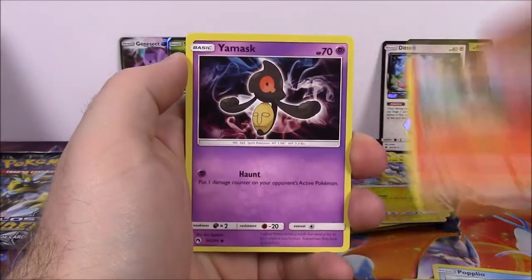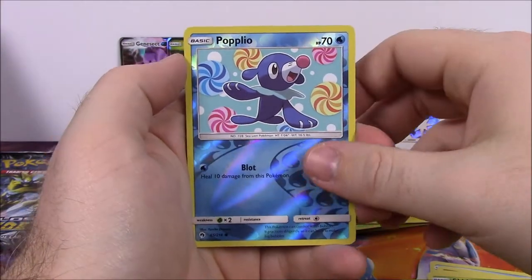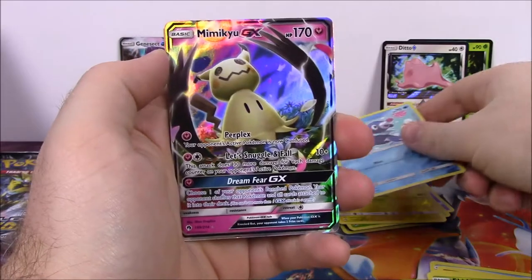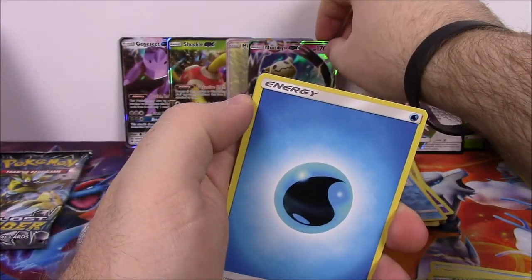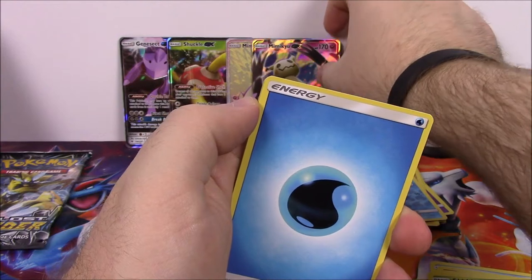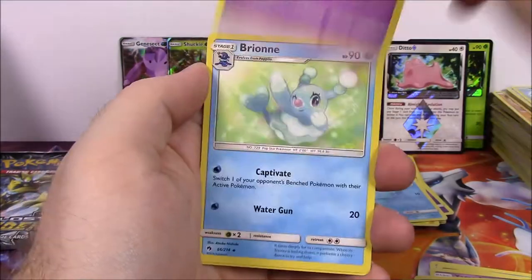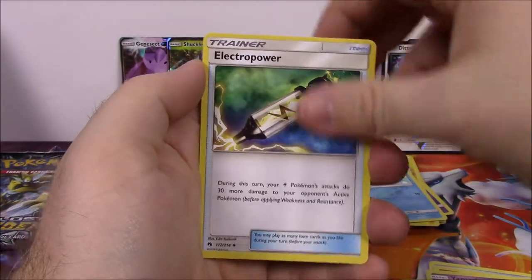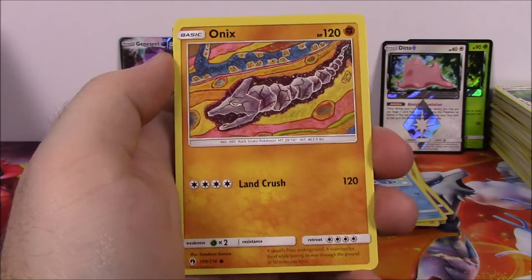Next up is Slugma, Popplio, Litleo, Yamask, Skiddo, Popplio Reverse Holo - I like it, it's like a candy in the background. And there we've got the regular Mimikyu GX, so we'll set that back with the others. That is awesome - we've got both the Rainbow Rare and the regular GX! Water Energy, Sableye, Brionne, Electropower Trainer, and the code.